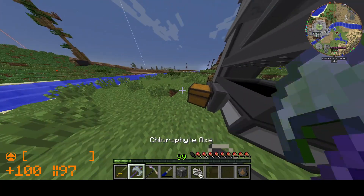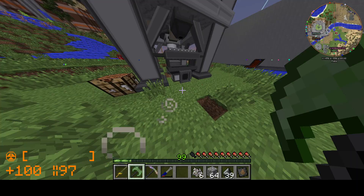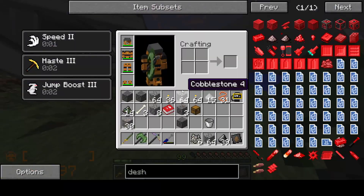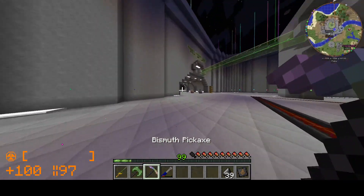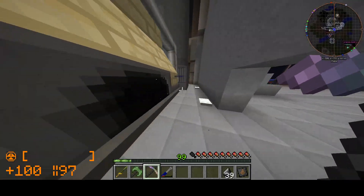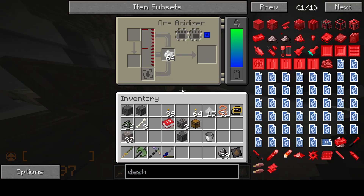Every time they drill something out of the ground, it'll go in this bin here. We're going to need probably a conveyor ejector - I think it would just put items on the conveyor belt automatically. Now we're going to need different machinery. Basically the first step in this process takes it to a centrifuge. Yes, it does take it to a centrifuge.